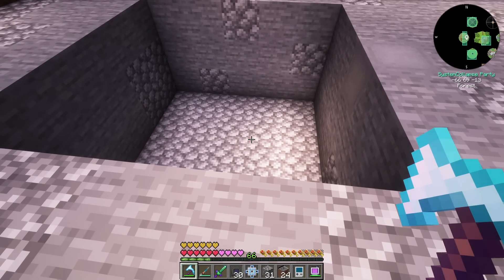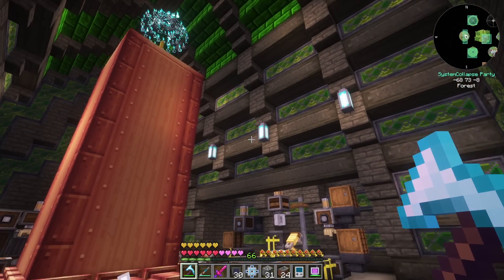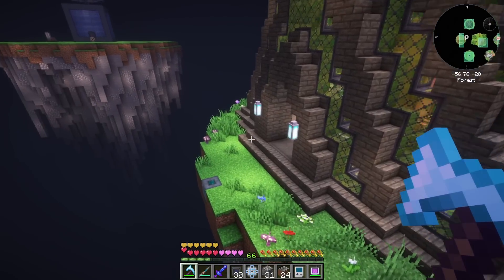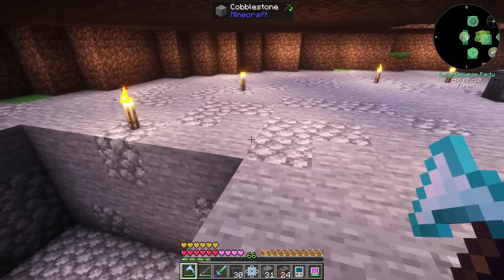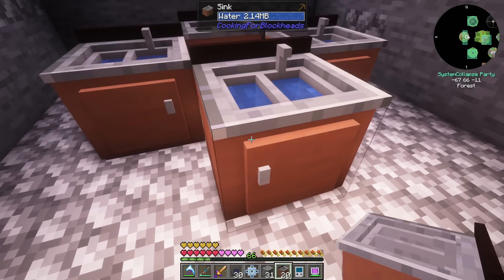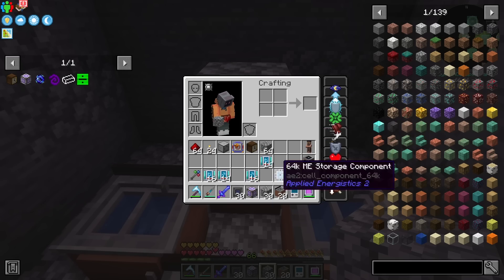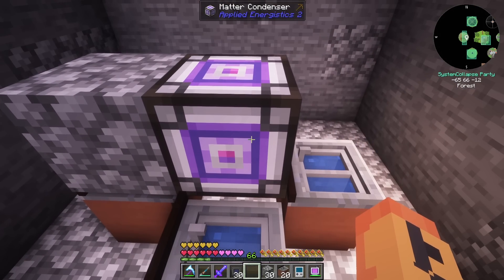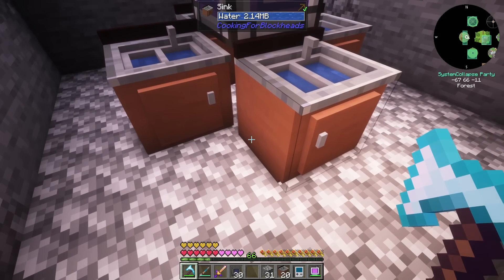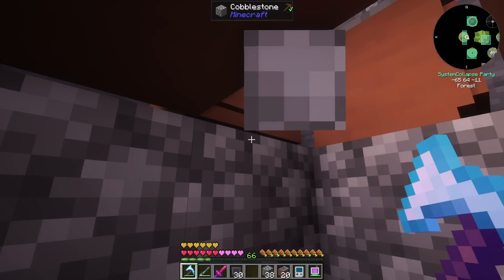We're going to go ahead and set up this automation here in this five by five by three hole. It's actually underneath our sifting setup and our crate setup. I really love this building - I love the sloping. But anyway, down here we're going to do the setup. We'll have a bunch of sinks, and I think 12 of them in the end. We'll have a kind of configuration like that, then we'll have a matter condenser placed in the center, and all the sinks are going to feed into the singular matter condenser. The way we're going to maximize our connections is to start off on the bottom, because that would be the hardest one to wire up. So let's go ahead and get that one done first.